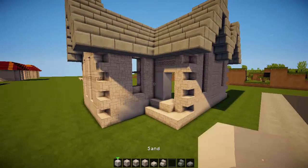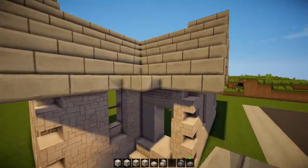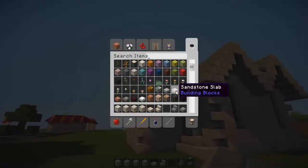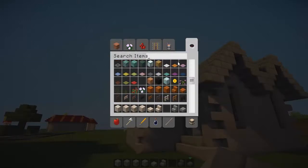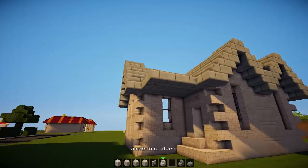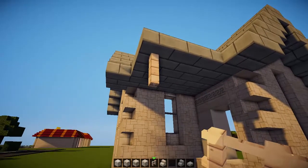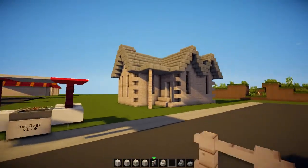We might even be tempted to add a porch in like that. What material could we use to support this? Iron bars? No. We'll get some birch fence — birch and sandstone are very similar looking blocks. They're quite similar, so we get some birch and do that there, because it's a hanging roof and it needs some support like so.